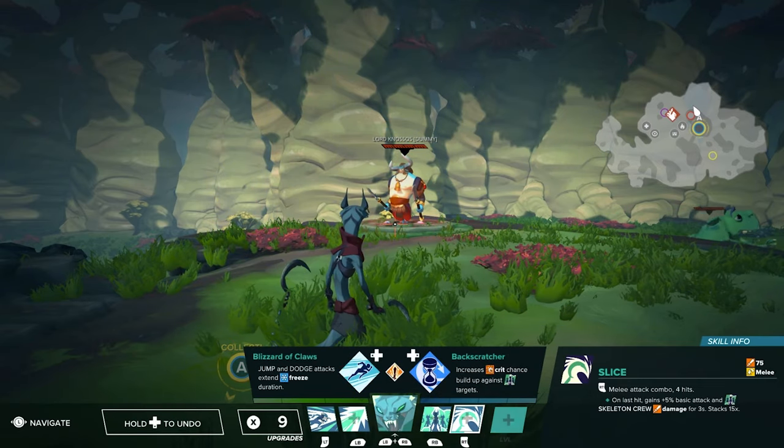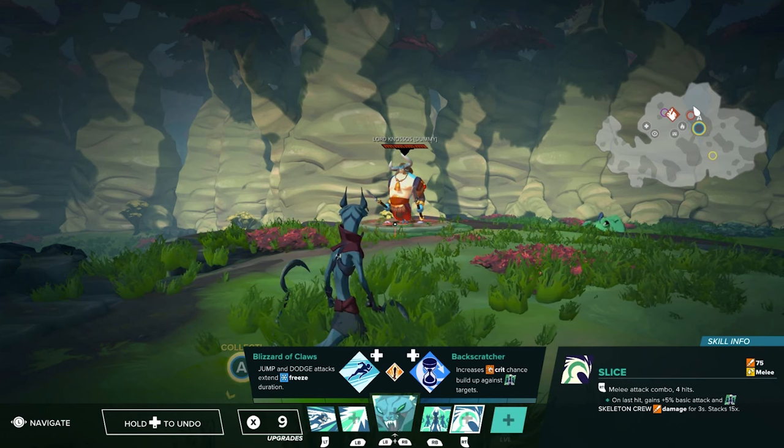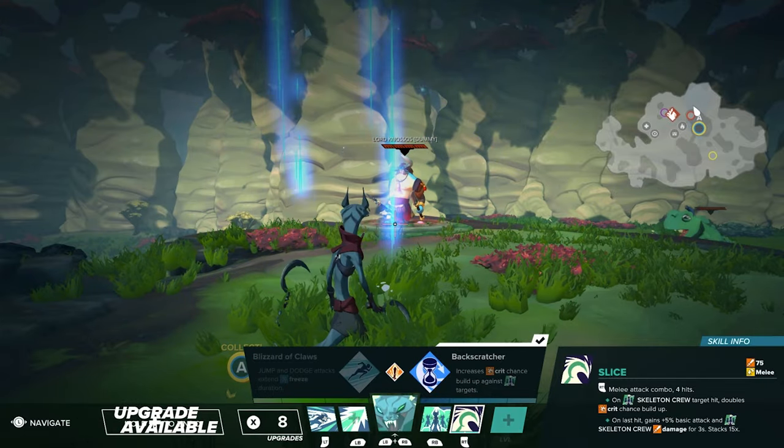The next thing we're gonna be using is the backscratcher. This increases the buildup of critical chance against your target, so the more you attack, the buildup stacks and stacks — it's pretty damn amazing.